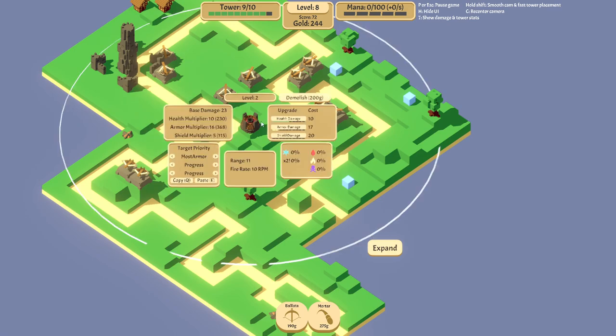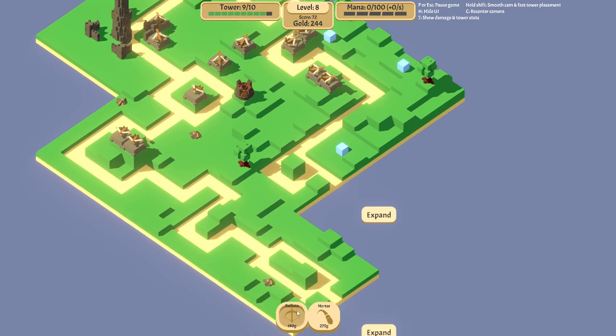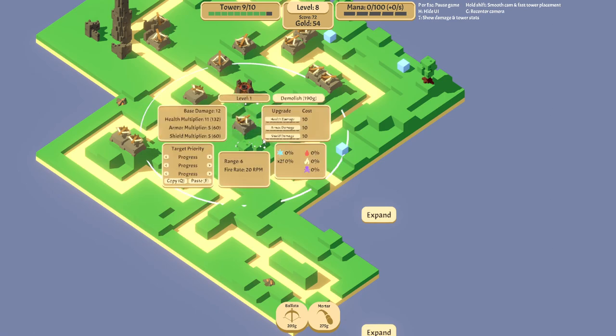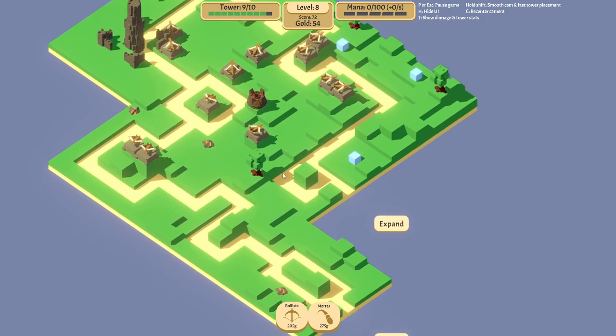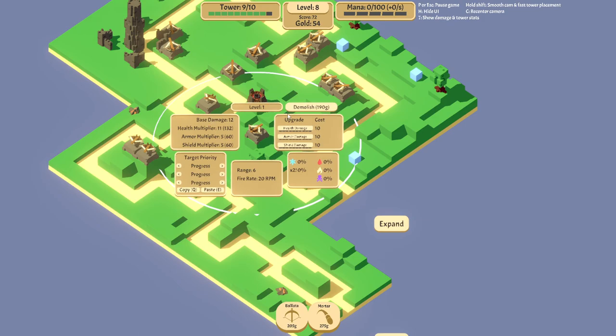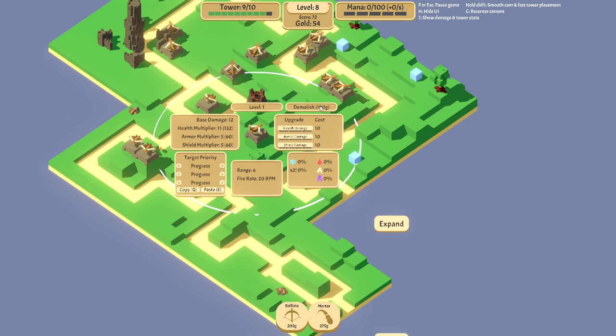We have some money now — you can use money to upgrade towers, though it's not really useful right now. You can also demolish a tower and get back as much gold as it cost. It also reduces the cost like you never used it. So if it costs 190, I place it for 190, I can demolish for 190. But if it's leveled up or you've invested more gold to upgrade it, then you obviously lose that investment — it doesn't give you back the gold spent on upgrades.